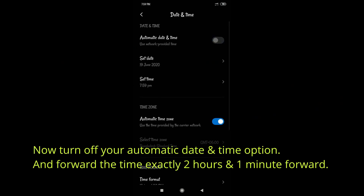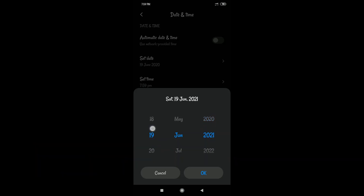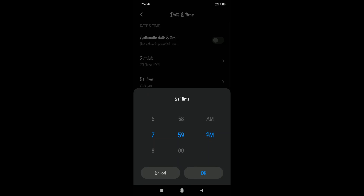Now, in the date and time settings, turn off your automatic date and time and forward the clock exactly two hours and one minute ahead. This will help — I'll tell you about this in a minute.